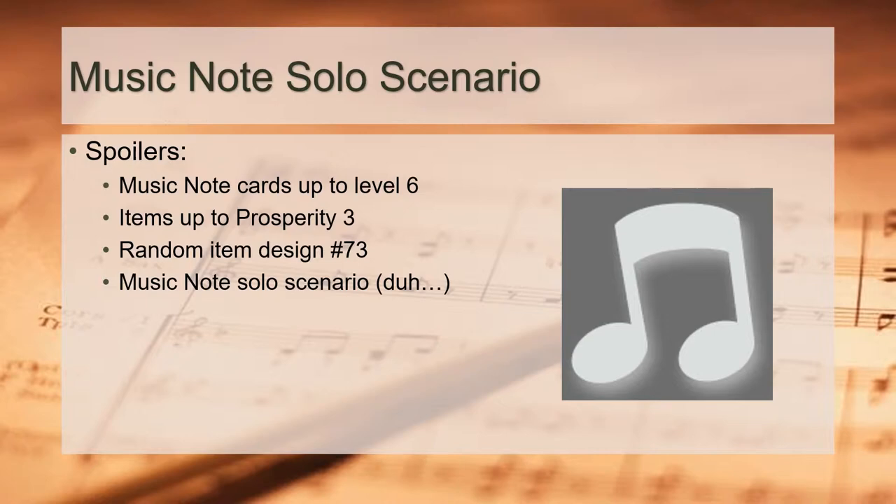In particular, our party has access to item 73 from the random item design deck, so spoiler alert for that along with Music Note's ability cards and items up to Prosperity 3. Do not proceed further with this video unless you are comfortable with those spoilers.